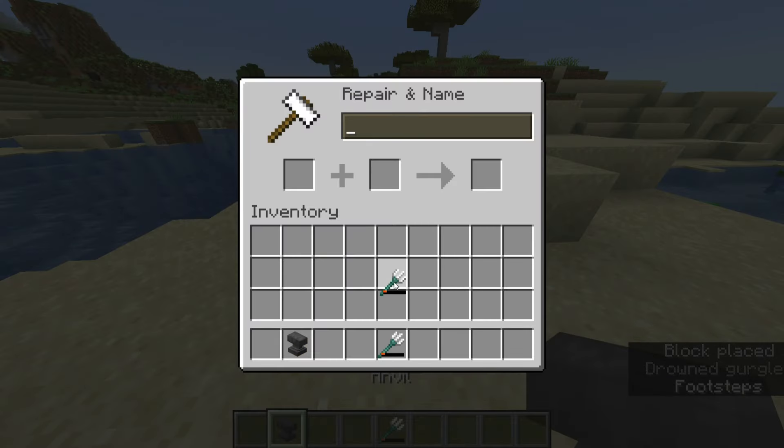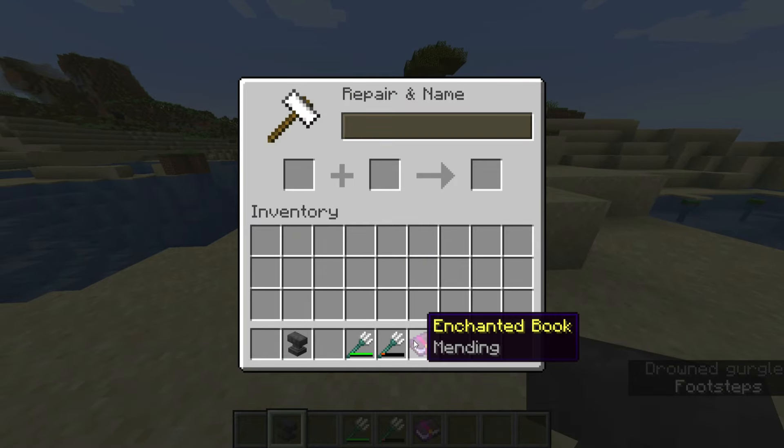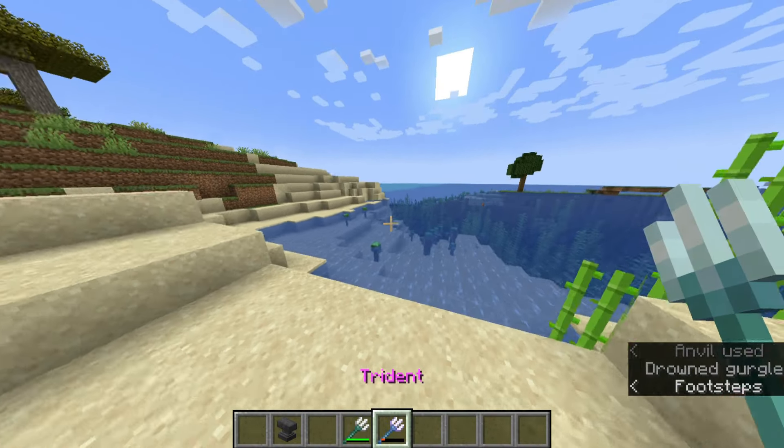Now that you have your tridents, the only ways to repair them are either combining them with an anvil or using mending. You should always add mending to your tridents. You really only need 2 tridents, as there are only 2 ways you can go with the enchantments.